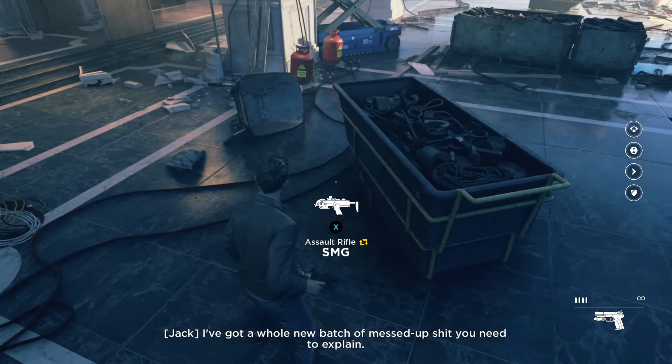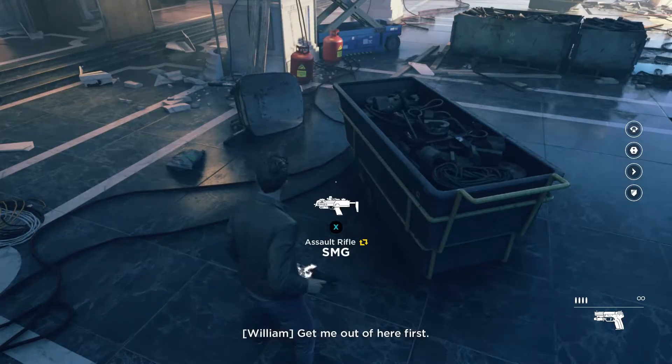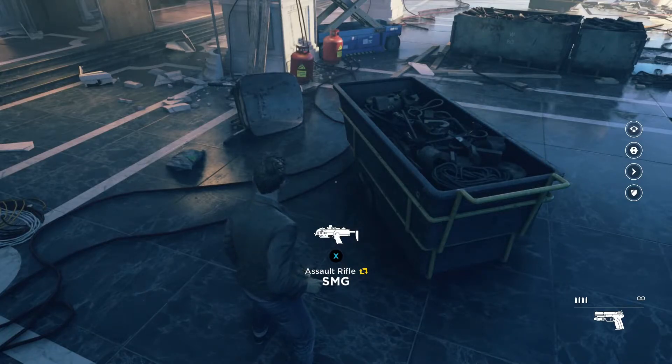Assault rifle — I got a whole new batch of messed up stuff I need you to explain. So what is an assault rifle anyway? It's basically another name for a rifle that can fire both automatic and selective fire — single shots, burst fire, or full auto. An AK-47 is an example of an assault rifle. But who came up with the name assault rifle? It was Hitler. He renamed the MP-43 into the Sturmgewehr 44, which means assault rifle 44. I think I actually talked about the history of assault rifles in one of my Sniper Elite 3 episodes — I'll dig up that link and leave it below.